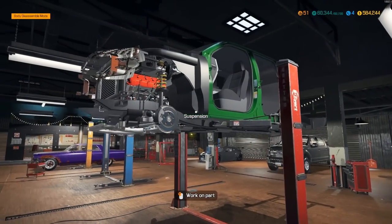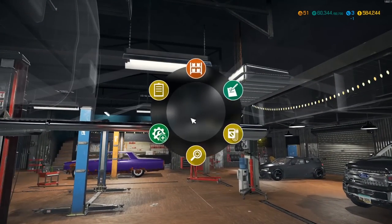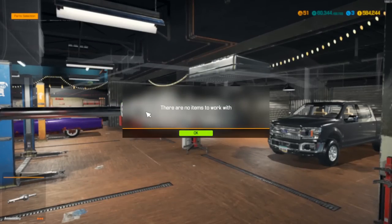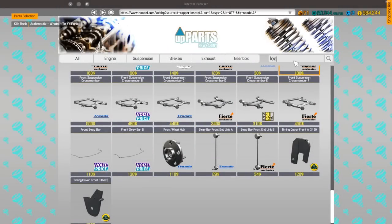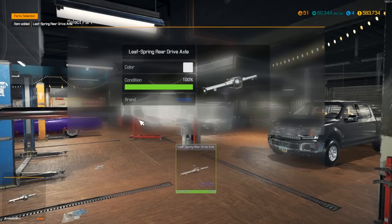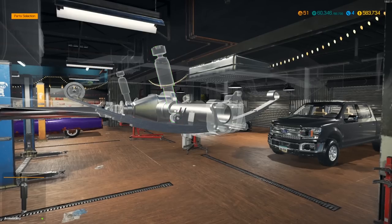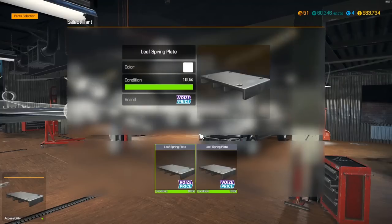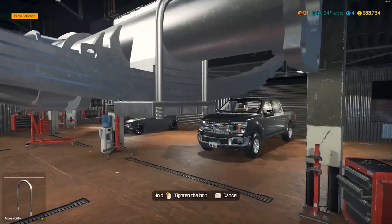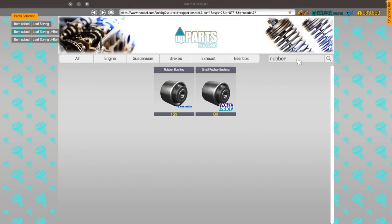Alright, I got the whole suspension torn down, the front end put back together. Now it's time to do the rear end. The rear end is actually incredibly easy nowadays - most of the stuff I'm doing is going to have the rear leaf spring suspension, and as some of you guys may know, the rear leaf spring suspension is incredibly easy. We need to go get one more leaf spring, two more U-bolts, and our rubber bushings.